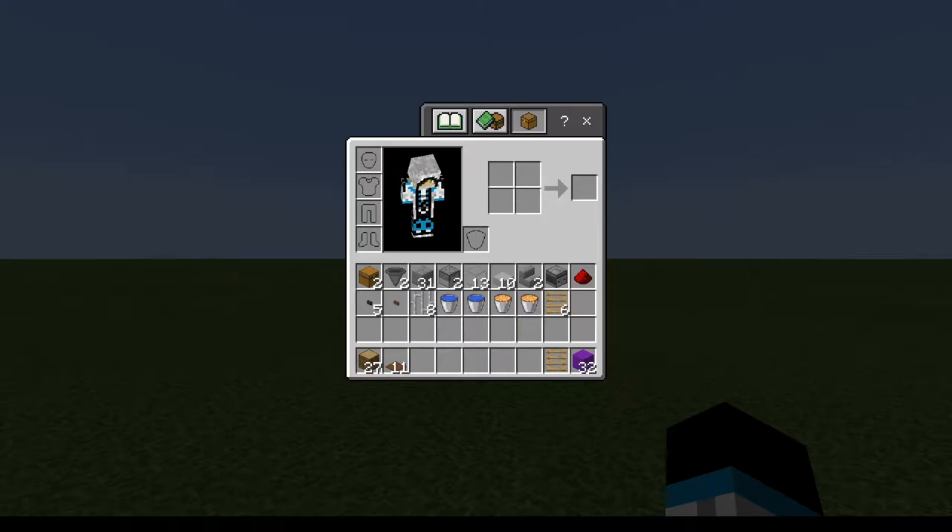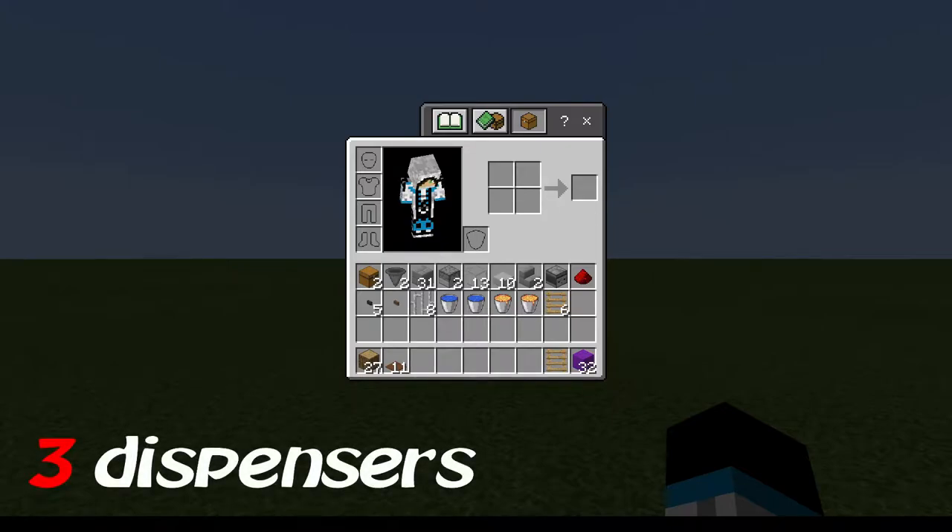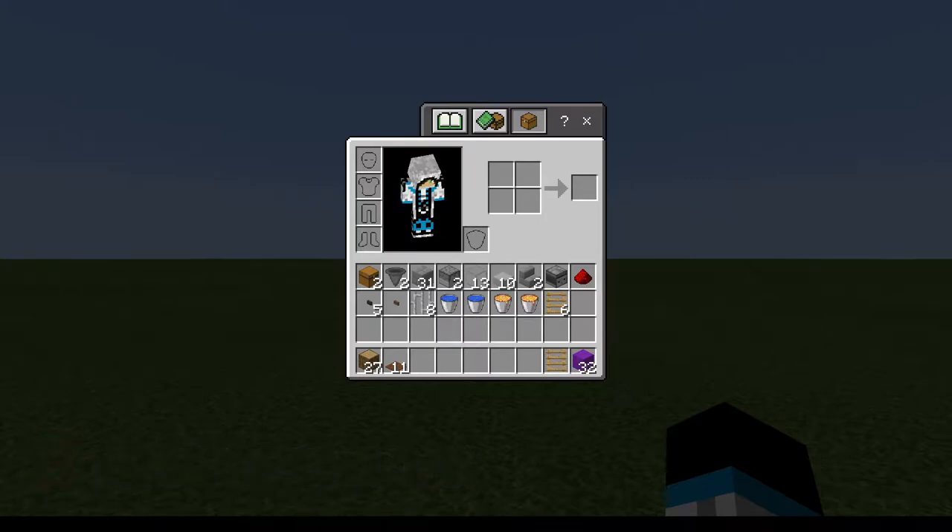You'll need two dispensers, 13 glass blocks, 10 slabs — again, I recommend stone for the same reason — two stairs, and again, stone for the same reason.